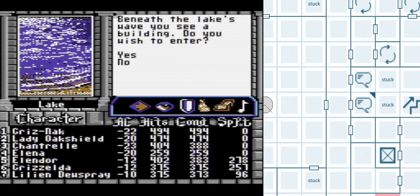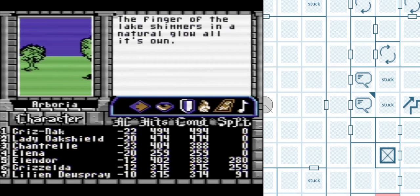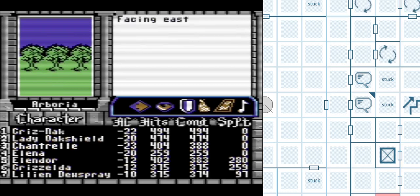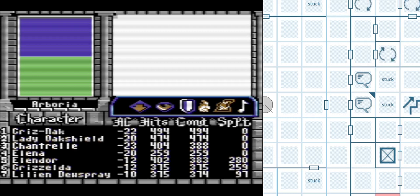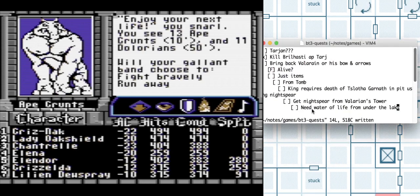Welcome back to Barbsale 3. We just finished exploring the Crystal Spring to get the Water of Life in the Land of Arborea. We need that to get through Galarian's Tower. So the quest goals are: Water of Life, which we got, in order to progress through Valerian's Tower to get the Night's Bear, in order to kill Slotha Garnoth, in order to get into the tomb, in order to get the items of Valerian.